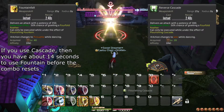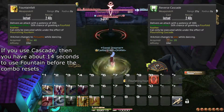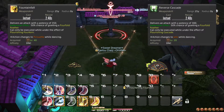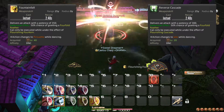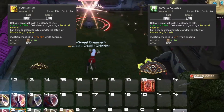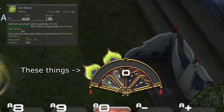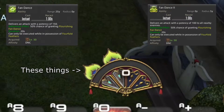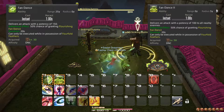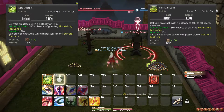Just keep in mind that if you do a lot of actions after Cascade, a combo will automatically cancel after about 14 seconds, so remember to come back around to it. Reverse Cascade and Fountainfall both have a 50% chance to produce a Fourfold Feather. These feathers are represented in your job gauge and enable you to use Fandance and Fandance 2, which are abilities you can weave between your weapon skills for extra damage. Fandance 1 is intended for single target, while Fandance 2 is better as soon as there are 2 targets.